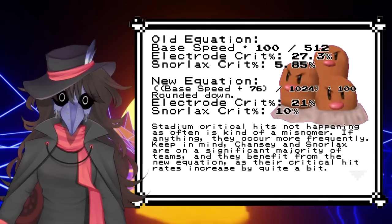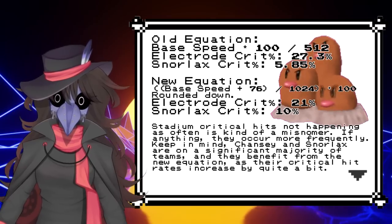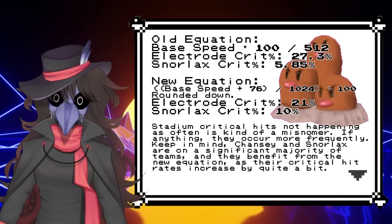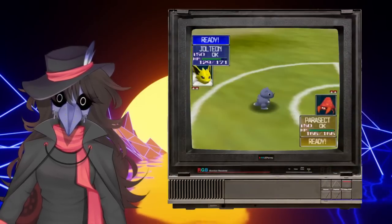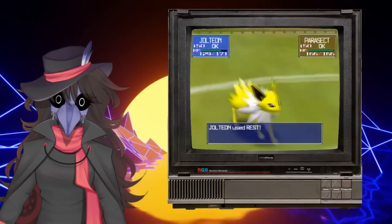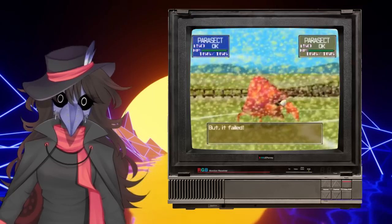Critical hits occur more frequently with Pokemon with base Speed equal to or lower than 75, but less for Pokemon with more. It is now rounded down, meaning the cap is down to 99%. For example, while Electrode's critical hit rate is now 21%, Snorlax's is now 10% — so Snorlax can actually land a critical hit twice as often. Rest also counts toward the Sleep Clause in Stadium, allowing a user to block Sleep. And Sleep itself now lasts 0–3 turns, making profit from it sort of a coin flip — people don't really like using it in this game.